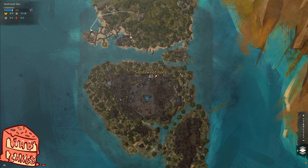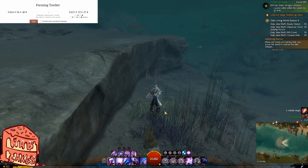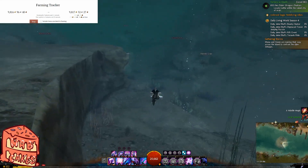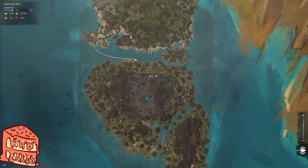You're then going to continue east in the water, collecting all of the nodes that you encounter on your way. Just before you reach the far eastern side, you will encounter a small island which you will want to get as many nodes from as possible before turning south.